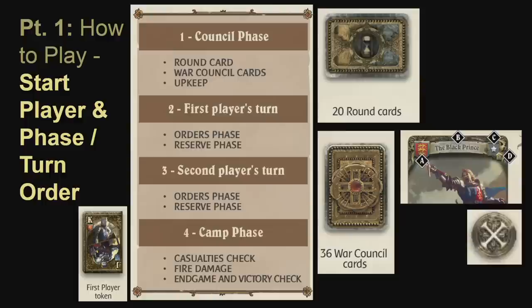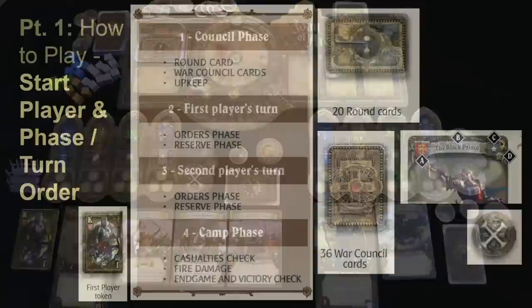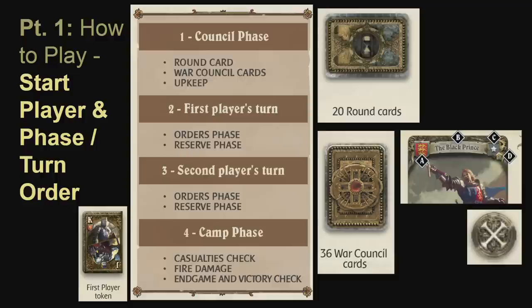After the game has been set up according to the scenario booklet, we look at the scenario booklet to determine who the start player is. In this case the English player is the start player and receives a start player token. Now we can begin the game and discuss the game's phases and turn order. There are four steps to a round: the console phase, the first player's turn, the second player's turn, and the camp phase.